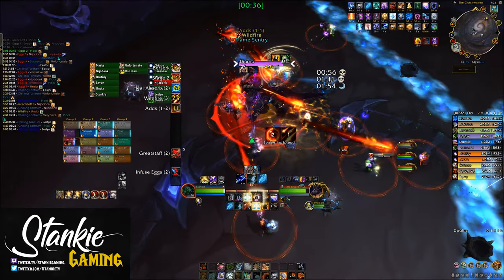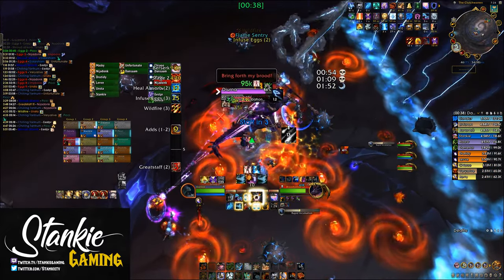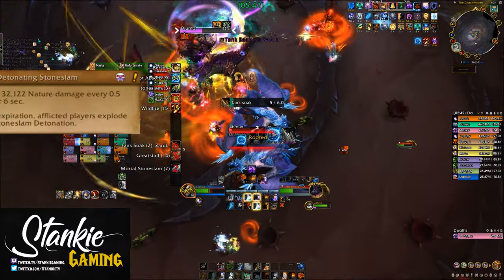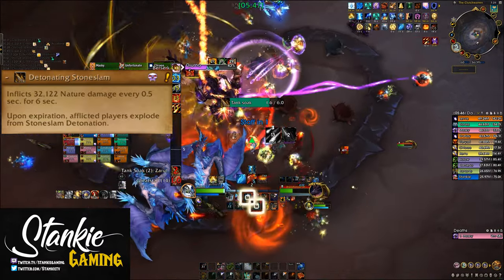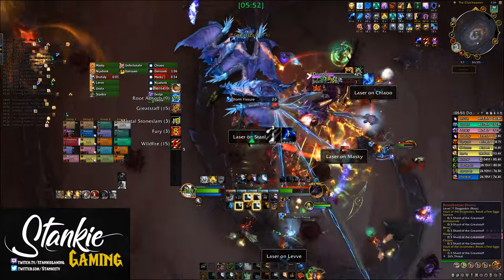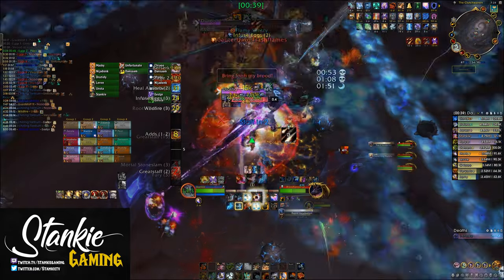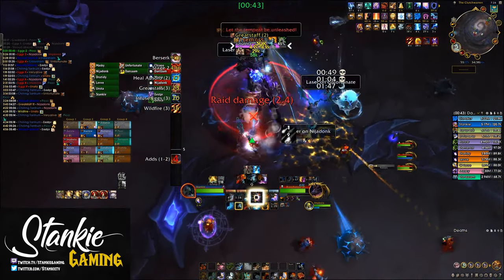The wildfire circles will spawn small fire swirls, so check your feet for flames. In phase two, the tank gets slapped with Stone Slam and Detonation from Mortal Stone Slam, which deals ticking damage over six seconds. The detonation deals around 500k nature damage split between players, so you'll need exceptional soakers. We used two rogues with Feint up plus the tanks, but you can add more players if needed.